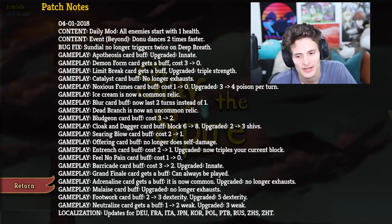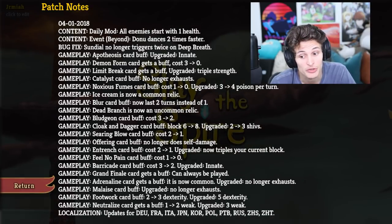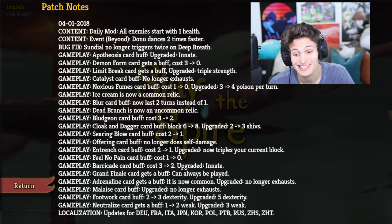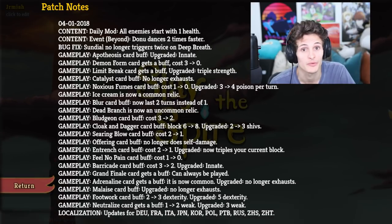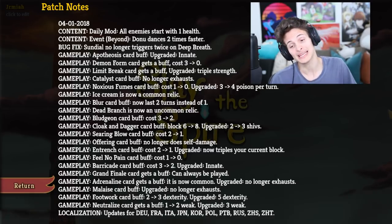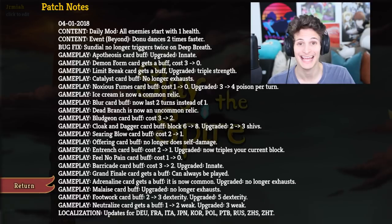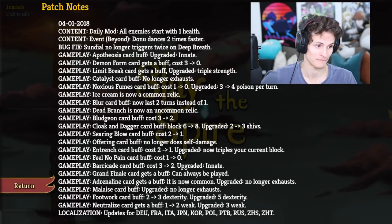Gameplay: Malaise card buff — upgraded, it no longer exhausts. Gameplay: Footwork card buff — from two to three dexterity; upgraded, five dexterity. Gameplay: Neutralize card gets buff — one to two weak; upgraded, three weak. I don't even need to upgrade it — that's amazing. Wow, guys. We definitely need to just take this for a spin as soon as possible. Let's go right into the game. Let's go, guys. Come on, let's do it.